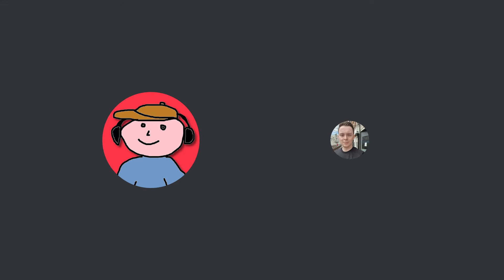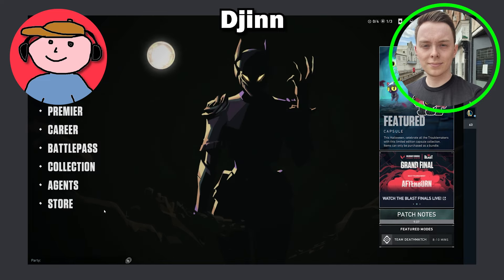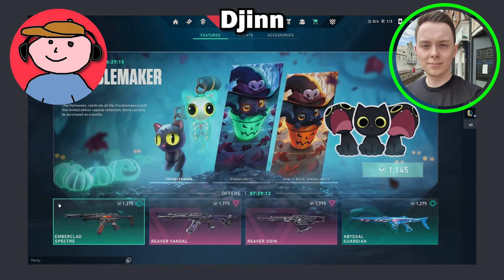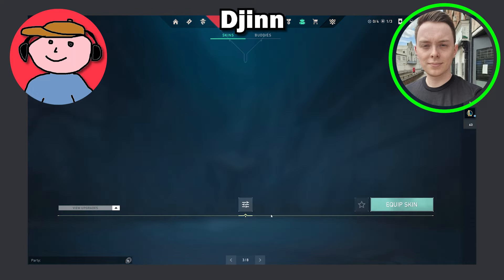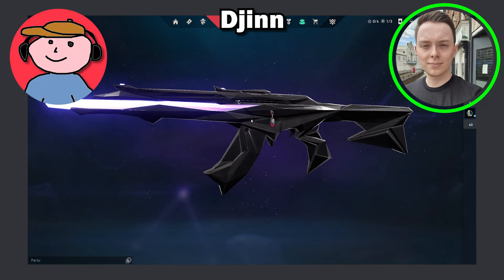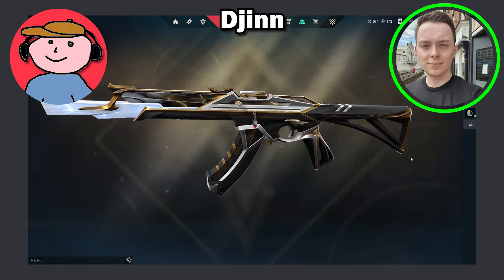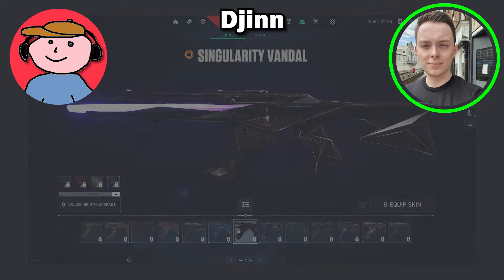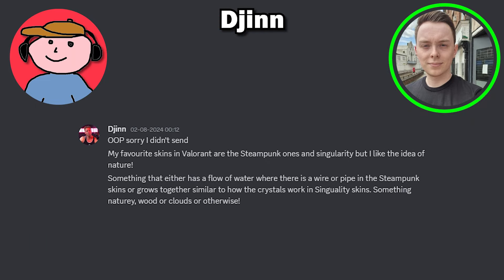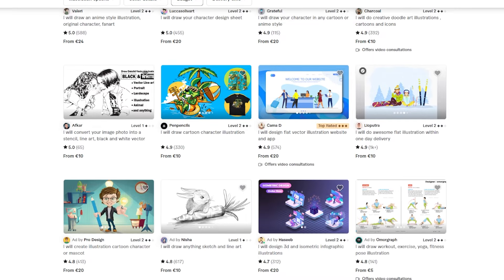I used to play Valorant. When I first started, I never really purchased any skins — nothing really captured my fancy. But then the Singularity set came out, later Sentinels of Light as well, and I really liked those cosmetics where the gun sort of took itself apart and looked alive. So my idea was for a skin which did that but in a natural way — branches and leaves and things.